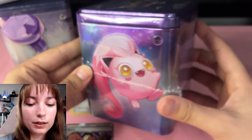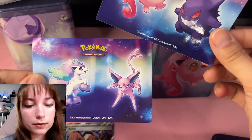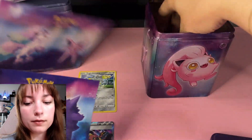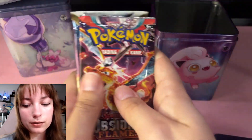Two hits for tin number one! What will it be for tin number one? And we've got a few more cute stickers. I love all of these stickers and all of these Pokemon. And we've got Obsidian Flames, Silver Tempest, and Lost Origin in tin two. Let's see if this one's gonna give us something even more crazy.